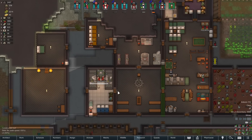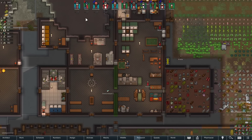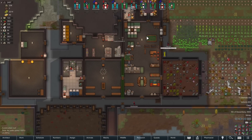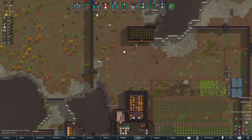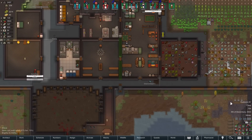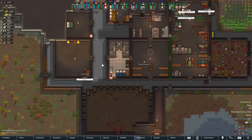Power armor is going to take a long time. Did we do a tribal start on this one? No — this was a naked brutality start. Wow, and we have progressed quite a bit. So we don't have a tech deficit, which is good. We do have the fast research now too, which is going to help a lot.